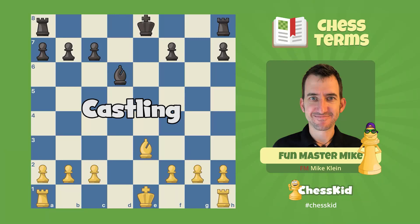In chess, castling is the only time you get to move two pieces on the same turn. It's also the only time rooks get to jump over things. In short, it basically looks like you're cheating, but you're not. So make sure you have this video ready when you castle against your friend.